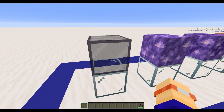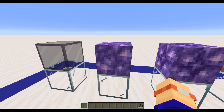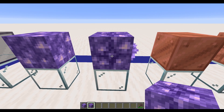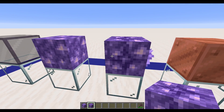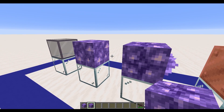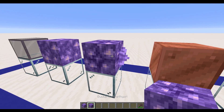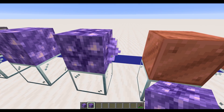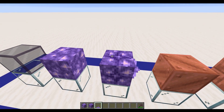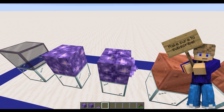That is using normal glass and surrounding it with some amethyst shards, which brings us onto these two blocks here. We have the block of amethyst, and then we also have the budding amethyst. They've got slightly different textures on them. The budding amethyst is what is used to actually grow these amethyst small buds. There are a number of growth stages that we'll cover off. It's using this block that actually gives you the amethyst shards.